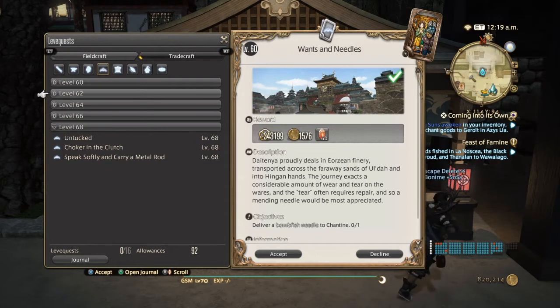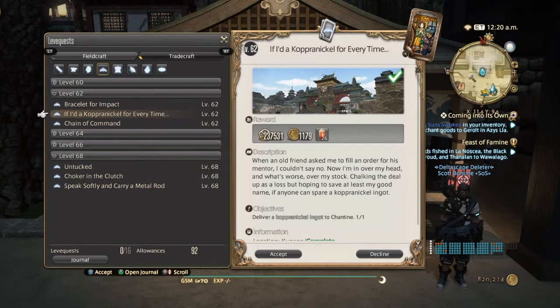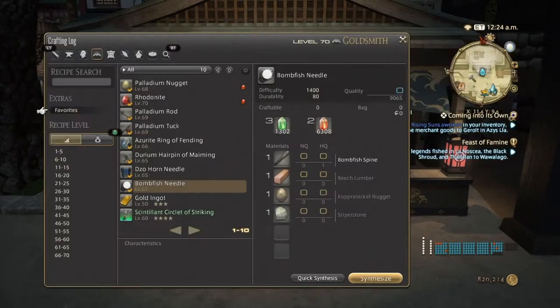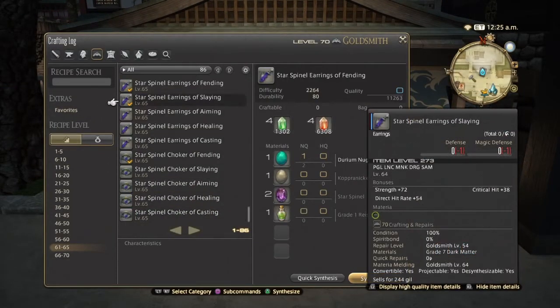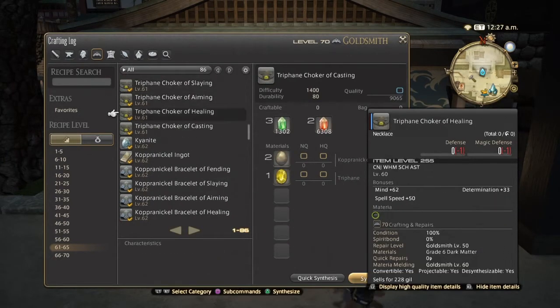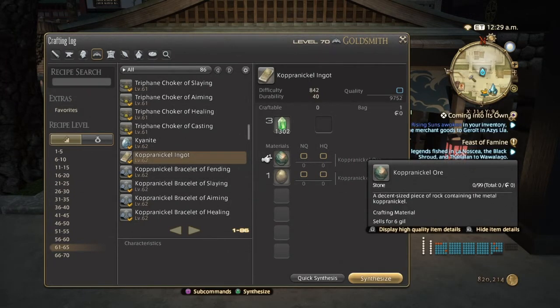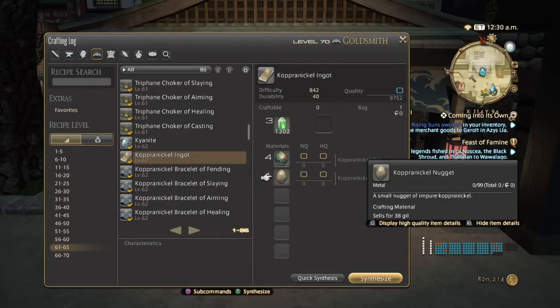At level 62 the leve quest is called 'If I Had a Copper Nickel for Every Time.' Luckily for us, these require copper nickel ingots — there's not much to be said because those are the best things to pass in and they're quite easy to make. You need one copper nickel nugget and copper nickel ore, and that's pretty much as easy as it's going to get.